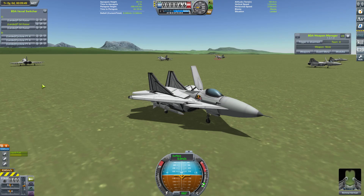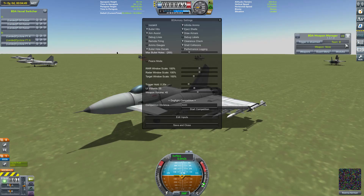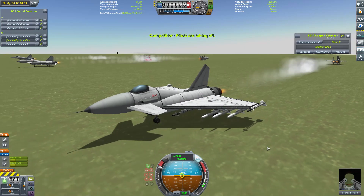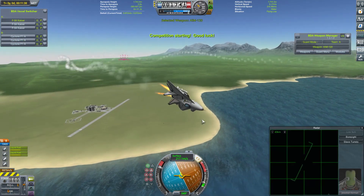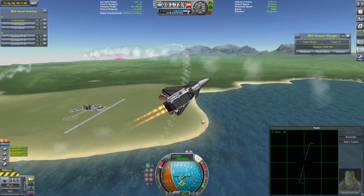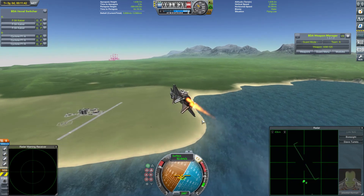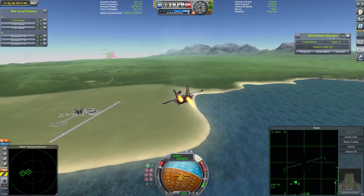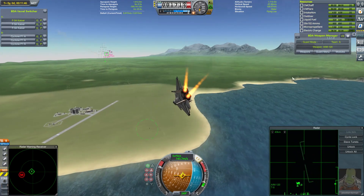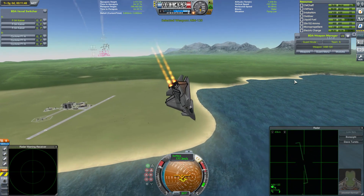Here we go then. For the first fight, the F-54s will be up against my Cyclones, and may God have mercy on my craft. Let's get them into the air. The F-54s turn very quickly to loose their first volley of missiles, although they don't seem to be too keen on getting it. I'm going to bring up the resources window, because this is going to be very interesting — it cannot be a prolonged fight.